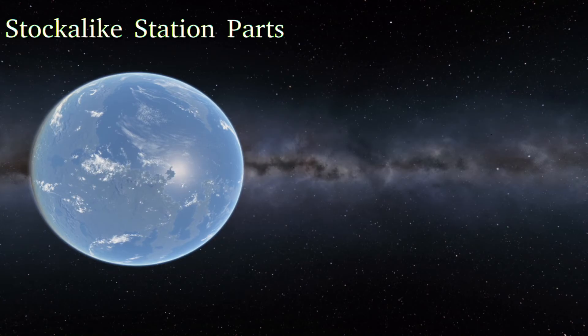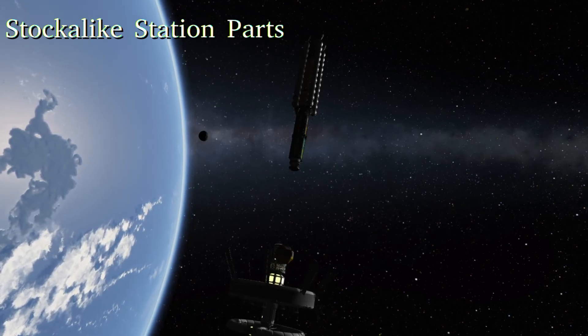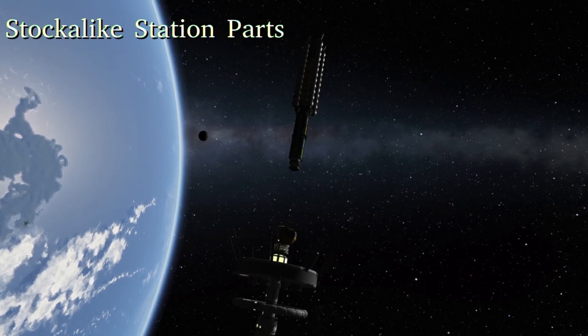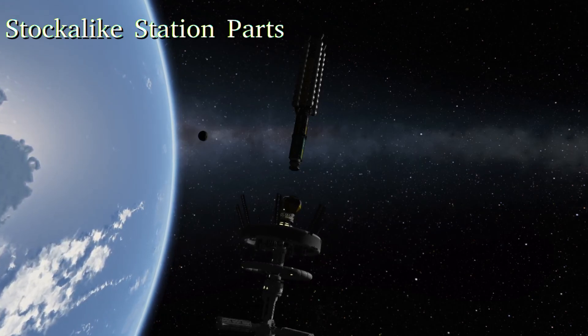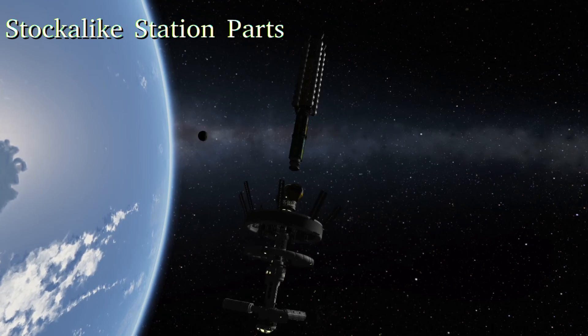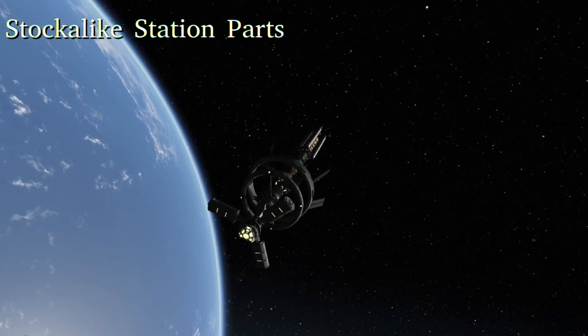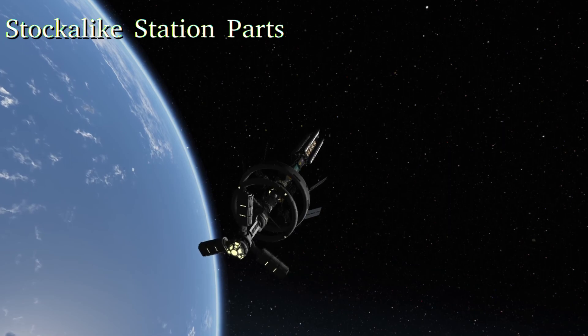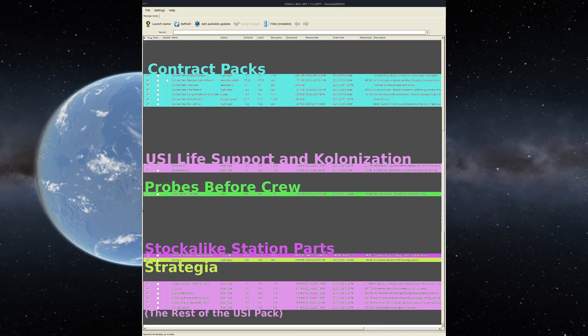And finally, Stock-Alike Station Parts, which is a parts mod — and it is what it says: station parts and base parts. I almost think of it as a natural extension of USI Life Support and Colonization. Stock-Alike Station Parts has been designed to play beautifully out of the box with USI — you can make beautiful stations that look like this one. So that's that. I hope that's answered any questions you have, and if you have any more questions about the mods we're using, by all means drop a comment below and I'll respond if I can.